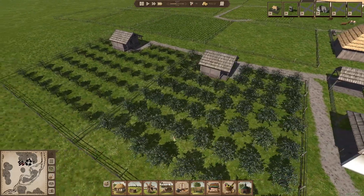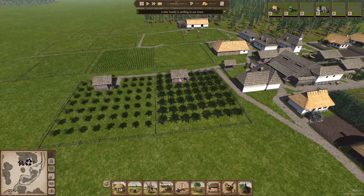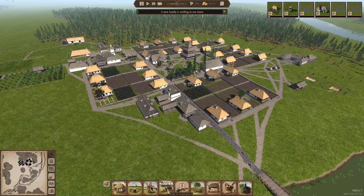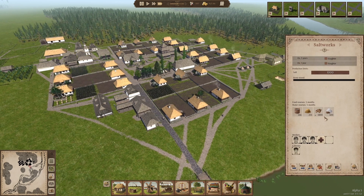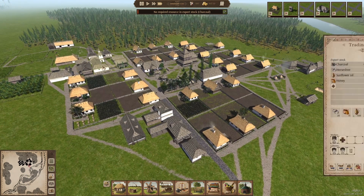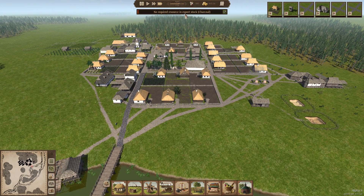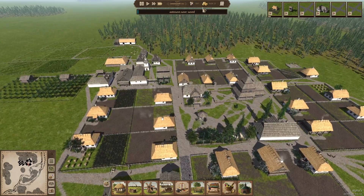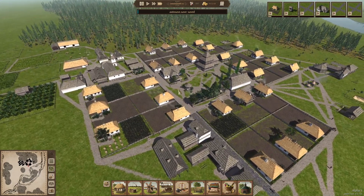I think we should be getting apples now from this orchard — you can see the blossom, so that must be a sign it's going to produce. The salt is definitely getting produced quicker now that I've assigned a second ox. I just took a chance to send a second export of charcoal, but that didn't work. The money is looking much better though. The town is almost becoming profitable.